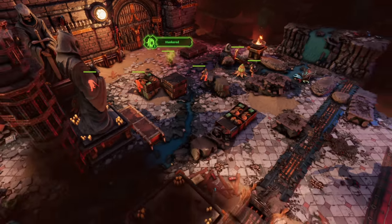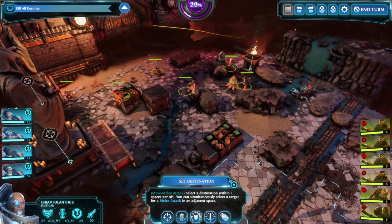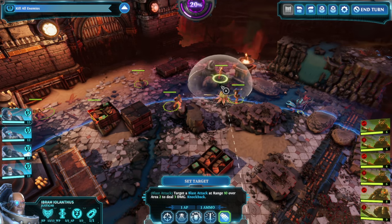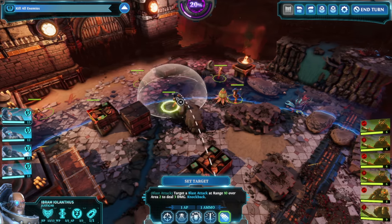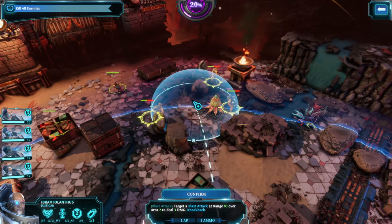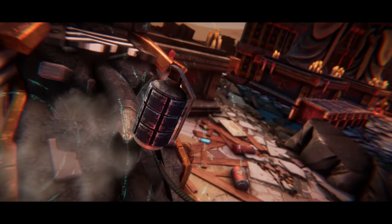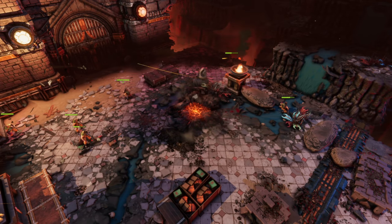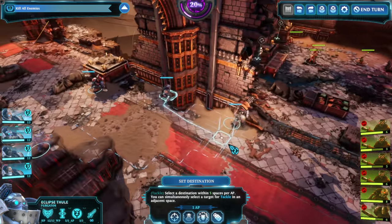Am I going to end up regretting throwing grenades all the time? I don't think so. I feel like it's pretty solid right now — it's a consistent source of damage. We have this Teleport skill now that can get us anywhere in this big circle for one AP and one Willpower. Pretty strong — I feel like it might be best for flanking.